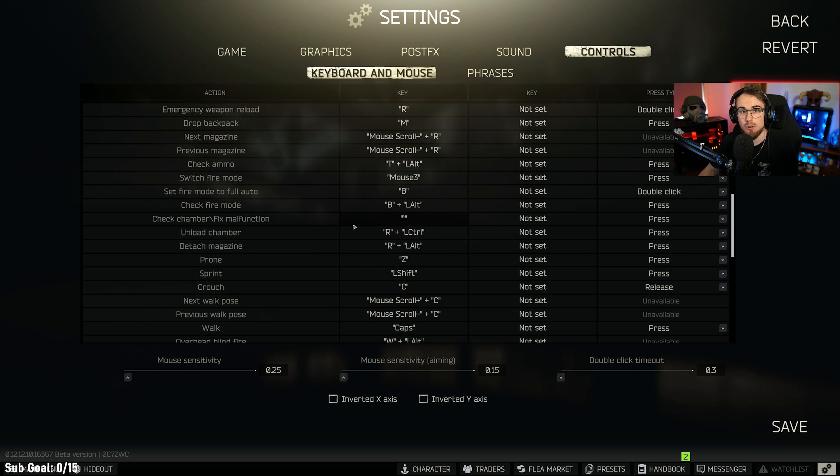I've set check chamber and fix malfunction to tilde — the console key — because it's a key I accidentally panic-press when I get jump scared, and you really don't want to be bringing up the console. I've played this game for about 6,000 hours and I still sometimes panic hit the console key. So I've completely unbound the console key from tilde and put check chamber and fix malfunction on tilde for press.